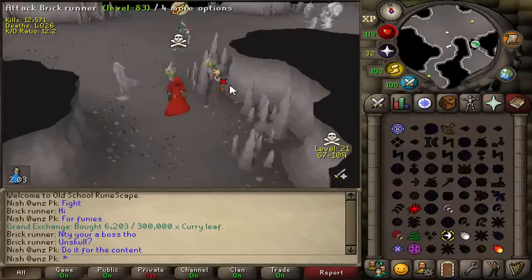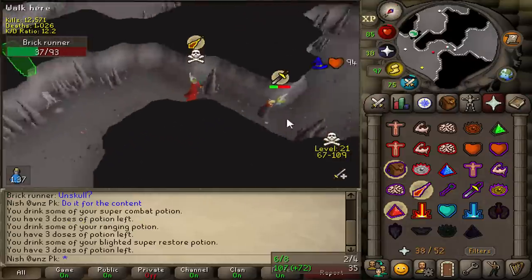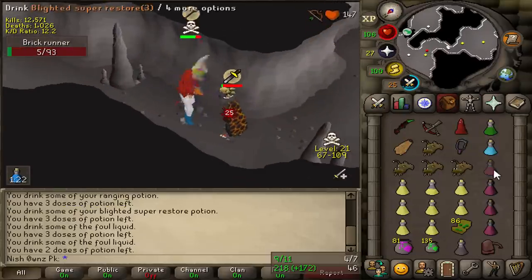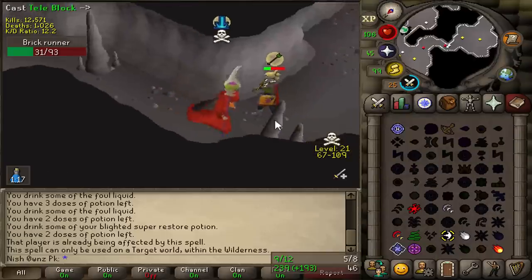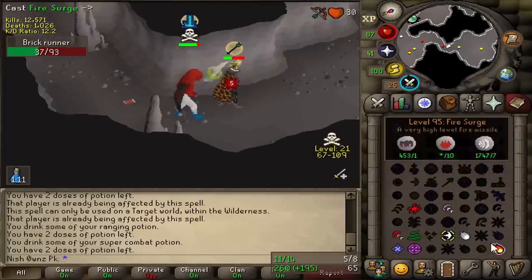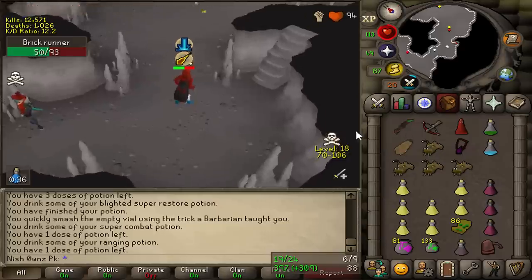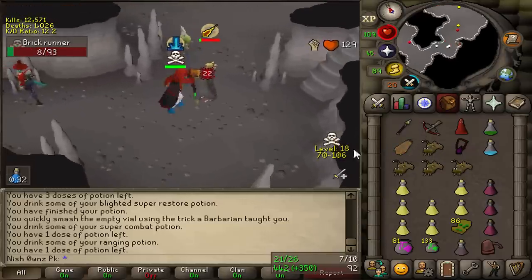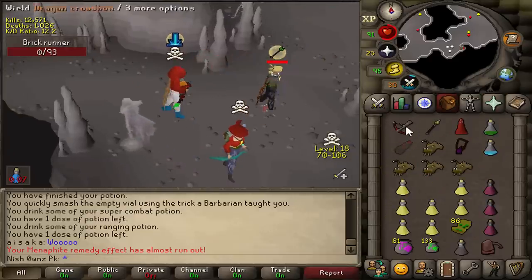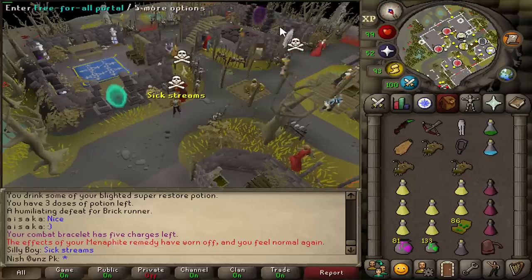Do I fight him on skull? You know what, bro, I don't care at this point. He has an infernal cape. I'm going to TB. But he's already TB'd. I'm so stupid, bro. I didn't realize I TB'd him right at the beginning. Where you going, bud? You have no way. You have no escape. Come on, Abyssal Dagger. Do your thing, bro. I have another spec coming up. Okay, I'm not even going to need that one. 1.3 mil on skull.